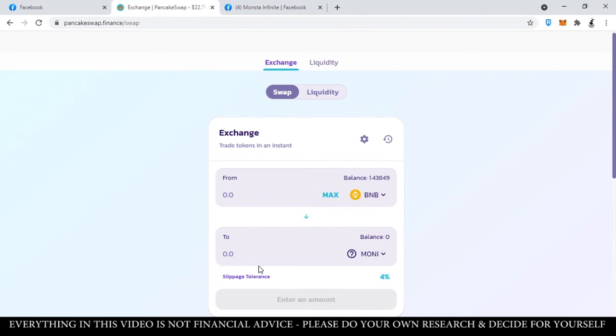For the slippage tolerance — itong slippage tolerance is yung percentage amount na mag-a-adjust yung price na i-a-allow nyo pa rin na mag-go through yung transaction. Kasi for most tokens, lalong-lalo na yung mga bago at volatile, halos every second nag-change yung value nyan. And kapag nag-change yung value, ang mangyayari, hindi mag-go through yung transaction ninyo. So pag in-increase nyo yung slippage tolerance, it will ensure na yung transaction nyo mas mag-go through. But take note: kapag in-increase natin itong slippage tolerance, mas mataas din kaysa sa usual market price ang mahuhulog na money token, kasi nag-a-allow tayo ng additional percent dun sa price para ma-prioritize yung transaction natin.